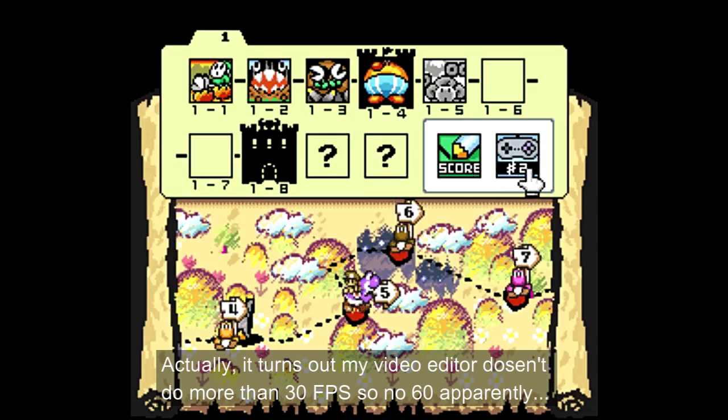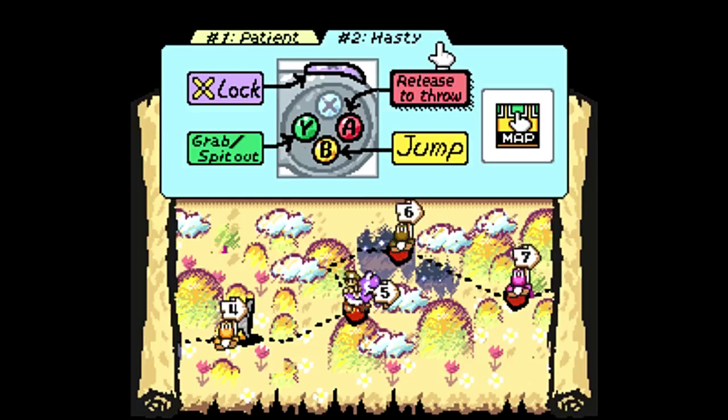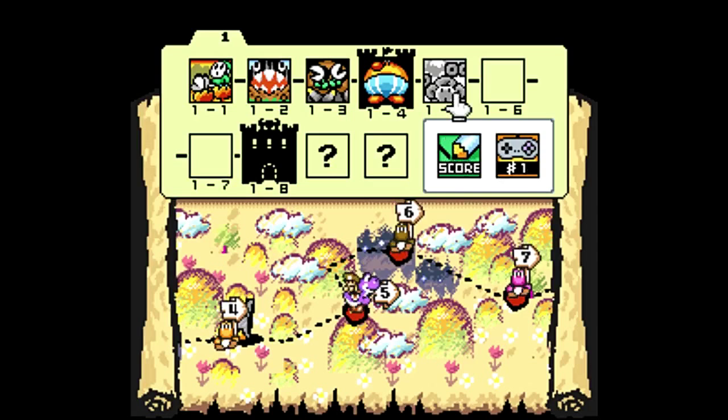I've got the — yeah, this — if you want to change that egg thing, I was kinda — actually I got kinda used to the hasty, oddly enough. I wonder if I should just keep it. I'm like, used to it now, but I'll do the patient. Anyway, I'll get used to it again. So moving on, with the purple Yoshi there.